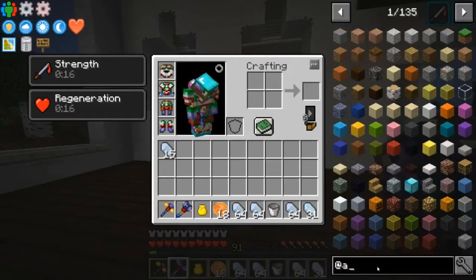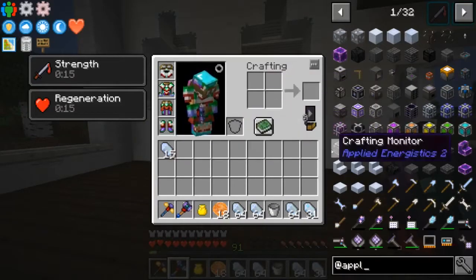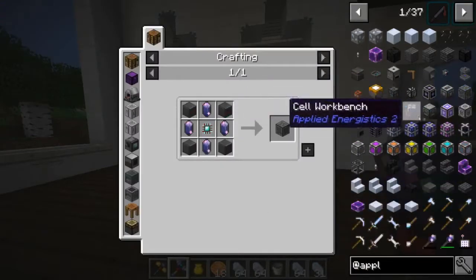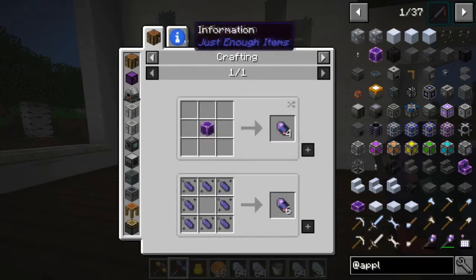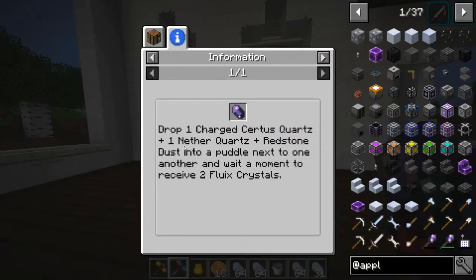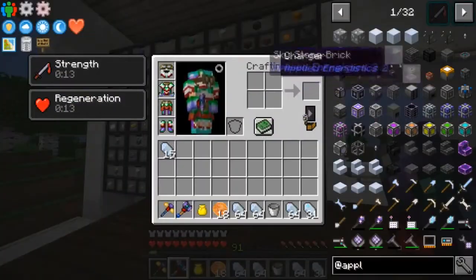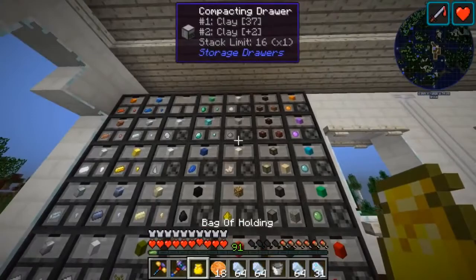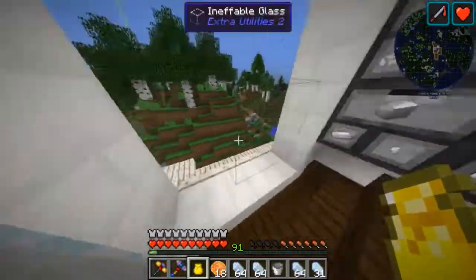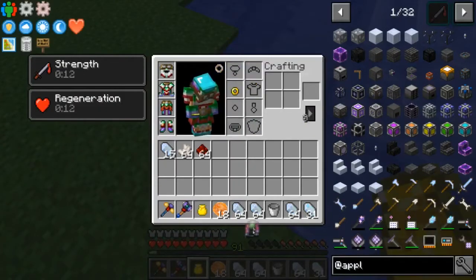Let's see that Applied Energistics. One of the things we'll need is an ME controller, but that won't be first. One of the first ones is gonna be a charger — we're gonna need fluix crystals for that. It's charged certus quartz, nether quartz, and redstone into a puddle.